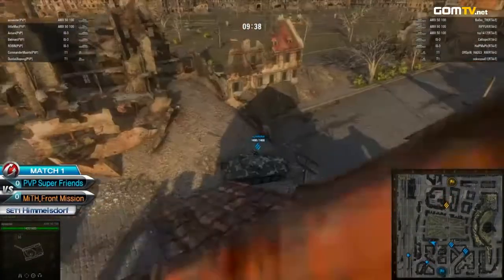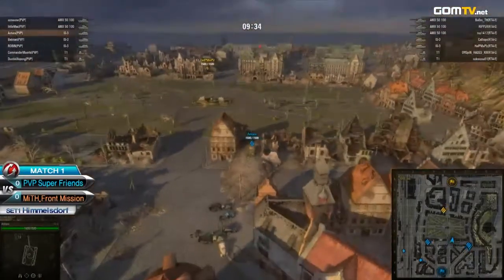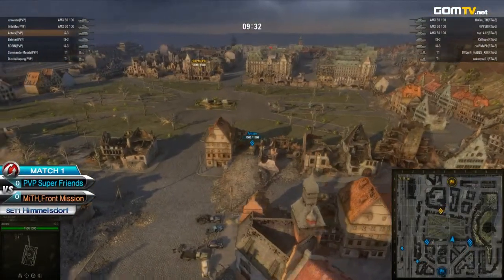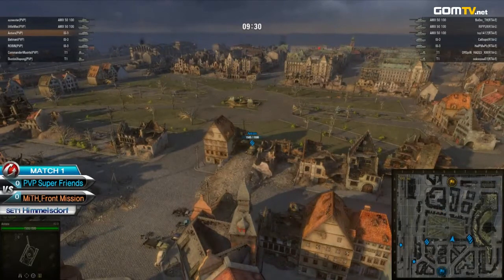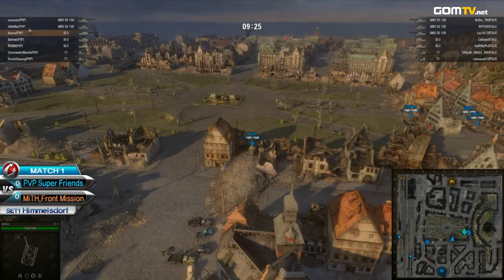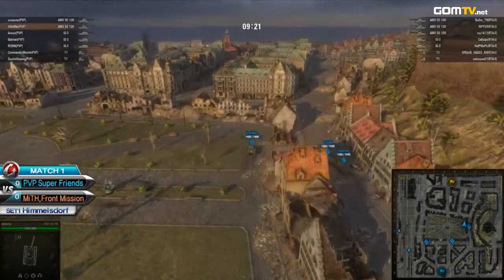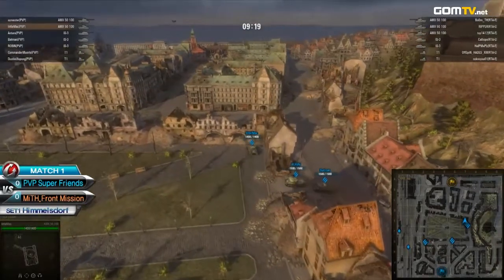PP Superfriends are the blue side starting down south, their opponents Myth are the yellow team to the north. Taking a quick look at the tank lineup from both teams, it's a very similar lineup. The only real difference is PP have an extra IS-3 compared to the extra AMX on the Myth side.